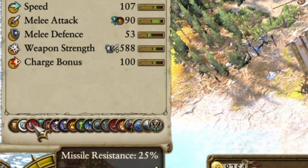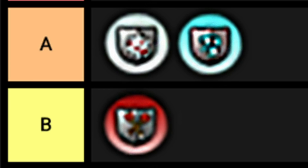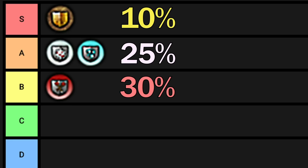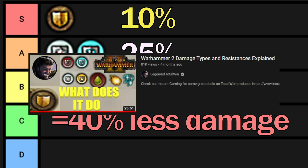Fire resistance reduces fire damage, missile resistance reduces missile damage, magic resistance reduces magic damage, and physical resistance — well, you get the idea. Ward save reduces everything. All of these resistances can add together, with the exception of physical resistance and magical resistance, because these two are mutually exclusive — meaning every attack in the game needs to be physical or magical, and no attack can be both. These resistances can add up to a resistance cap of 90%. So if you have 10% ward save, 25% physical resistance, and 30% missile resistance, you'll be able to reduce an archer's damage by 65%. However, if the archer does magic damage, you will only be able to reduce the enemy's missile damage by 40%. Legend of Total War has a great video on this topic linked in the description.